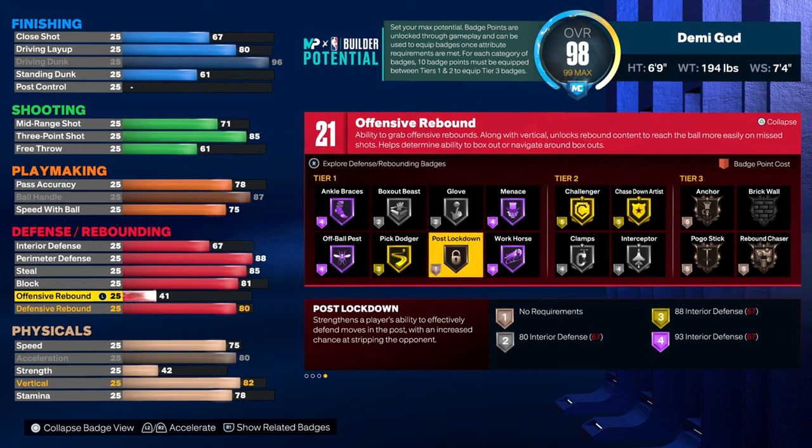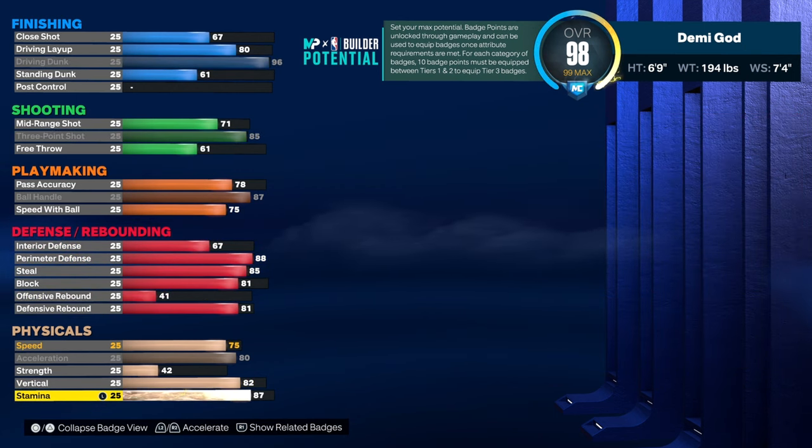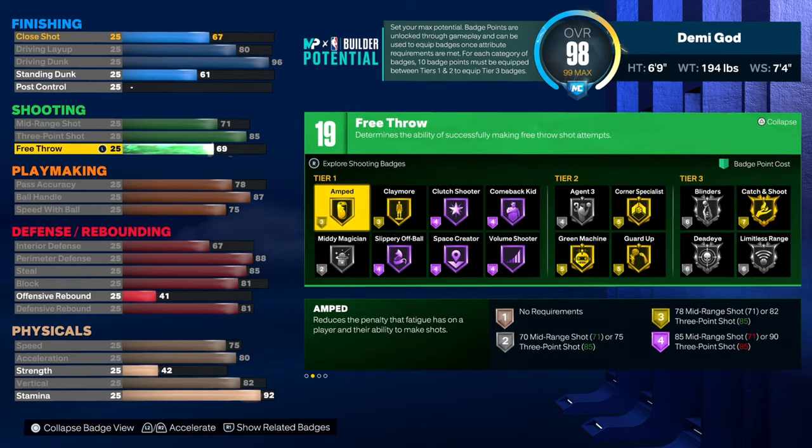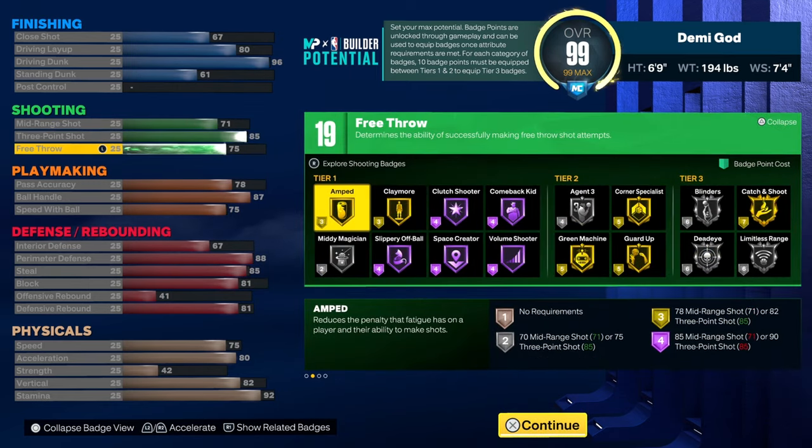Offensive rebound is 50, defensive rebound 81. Speed is gonna be 75, acceleration 82, stamina 82, vertical 82. Offensive rebound is 41 — that's how I have my build. And 75 free throw, just because.